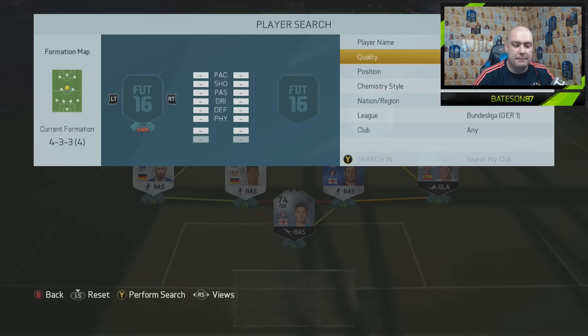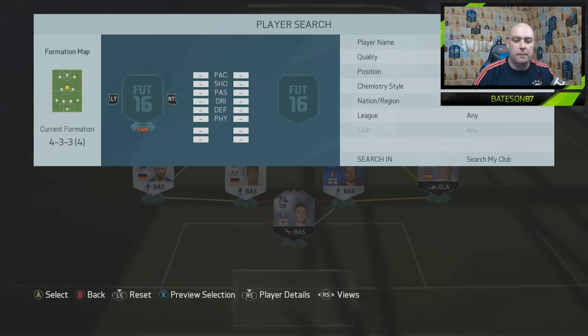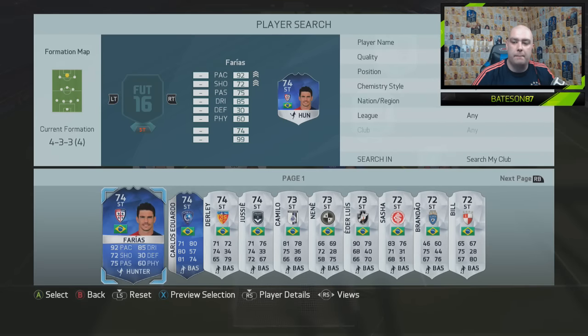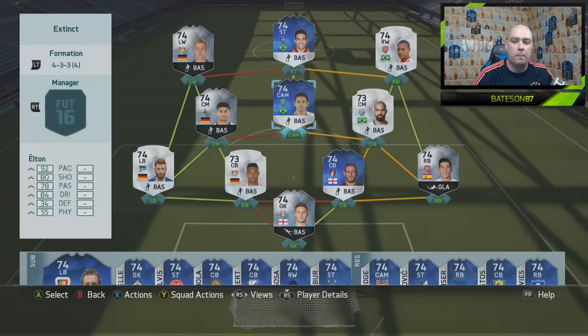The final two players we're putting into the team today are going to be two Brazilians — two team of the season Brazilians as well. And if you do follow me on Twitter, you may have seen this already. It is team of the season Elton, who we're giving a second chance — not as a solo striker — and also our man the team of the season Carlos Eduardo, getting a strong link to him as well. And that completes the team.